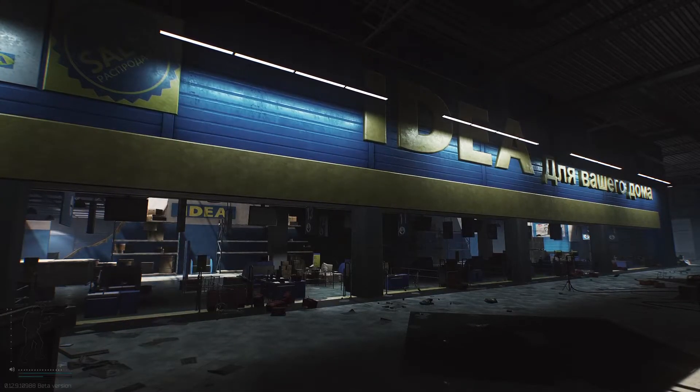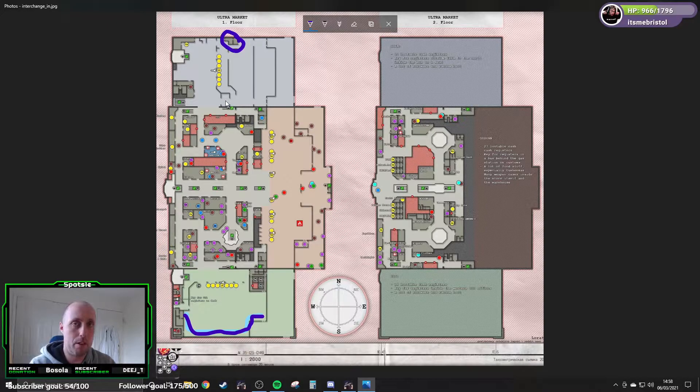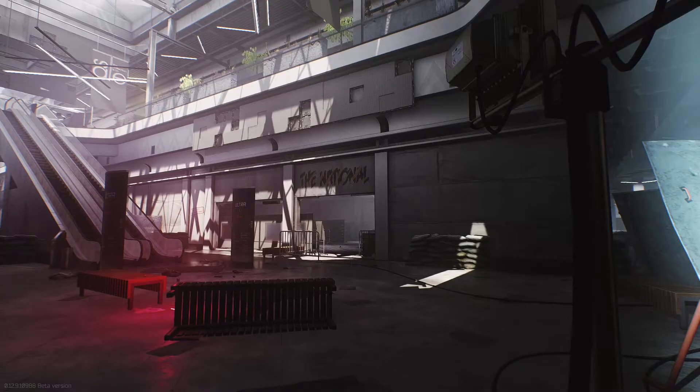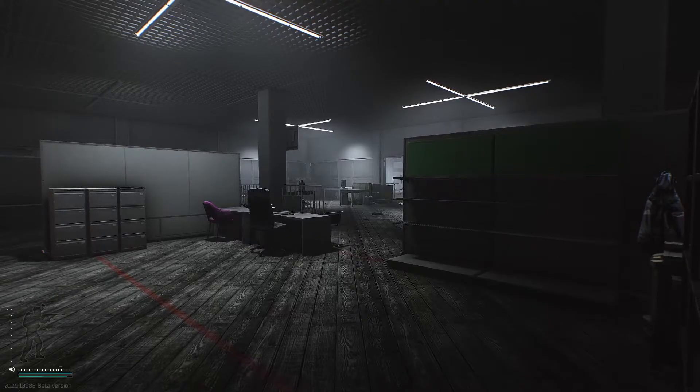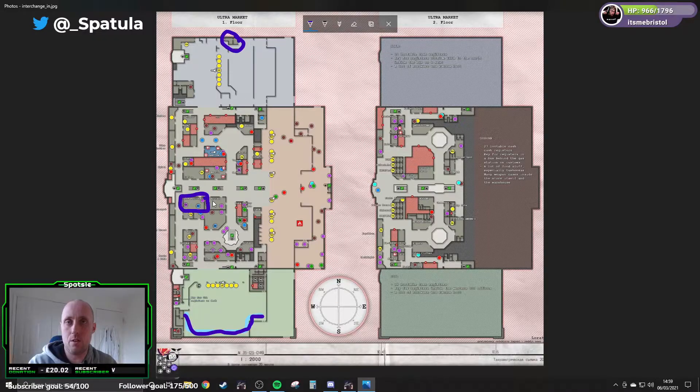These are the two main areas you want to be hitting. I try to get in through the IDEA side — the blue side — and out through the other side depending on your extract. If you're a Scav you can always use that. There's also a little room here full of loot — a coat, actually two coats, four filing cabinets, and assorted loot on shelves and in boxes. It's almost always untouched because people go all the way down to get into KIBA.